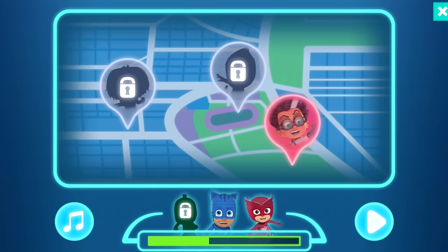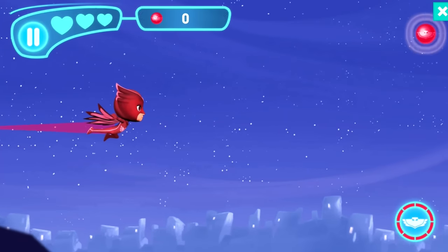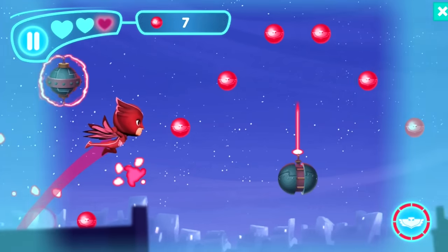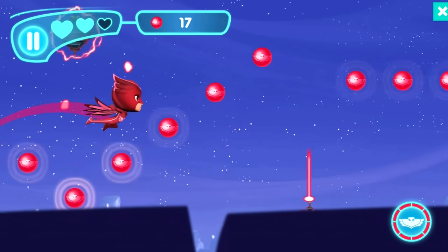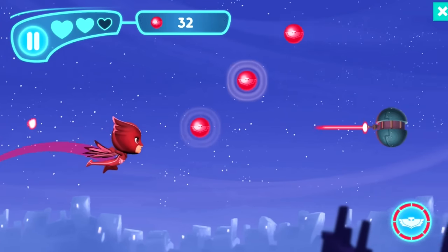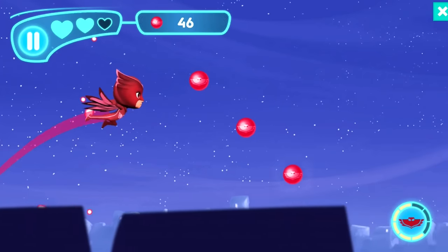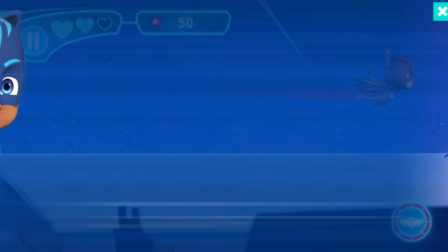Right, let's try that again. We've got Owlette and Catboy unlocked, and we need to take on Romeo. I want to try and collect all of the dots to get a really high score. I've also got my special Owlette power — she blasts enemies out of the way with a 'boink'! That's so cool. Now it's Catboy's turn.